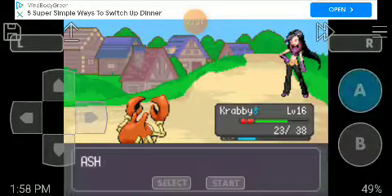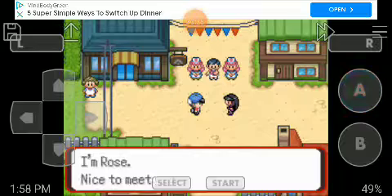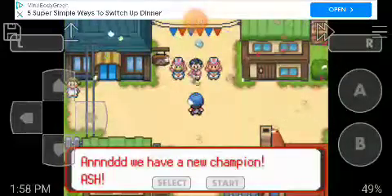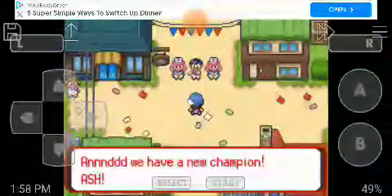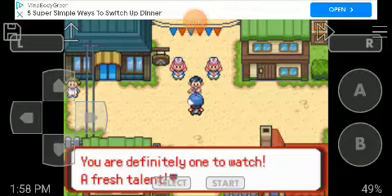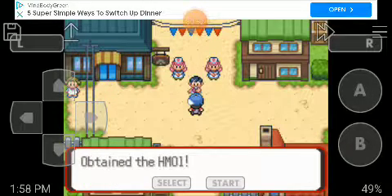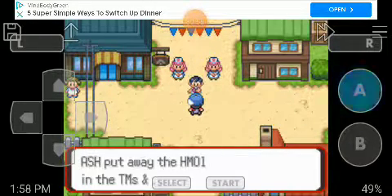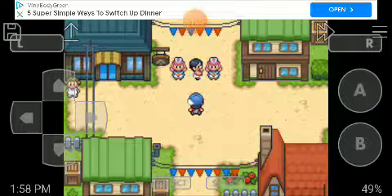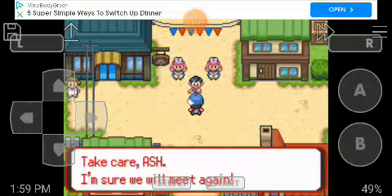You're actually quite strong. You beat me — fair and square. Ash, right? I'm Rose. Nice to meet you — I'll see you around. And we have a new champion: Ash! The way you handled those battles was absolutely amazing — you are definitely one to watch. As the new champion, please accept this award: the HM Cut. Teach this HM to a Pokemon and you'll be able to cut down small trees. Pretty nifty! I am exhausted after watching all of that battling. Take care, Ash — I'm sure we'll meet again.